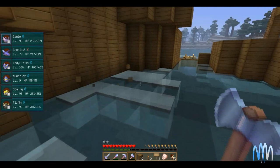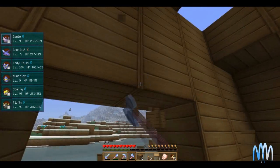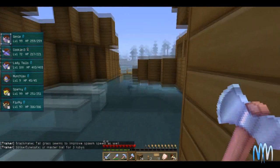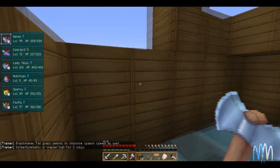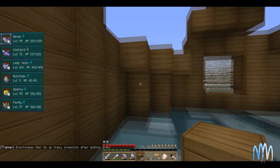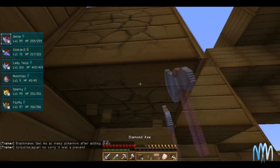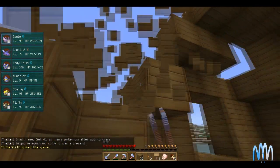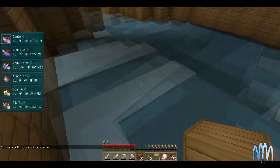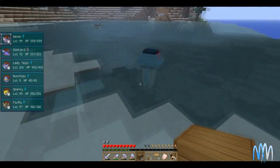I'm gonna try and keep it open. I need more wood — there's a chest over there with wood. I'm gonna make some windows. There's the first window. So let's see. Oh look — hello, Mr. Tentacruel!